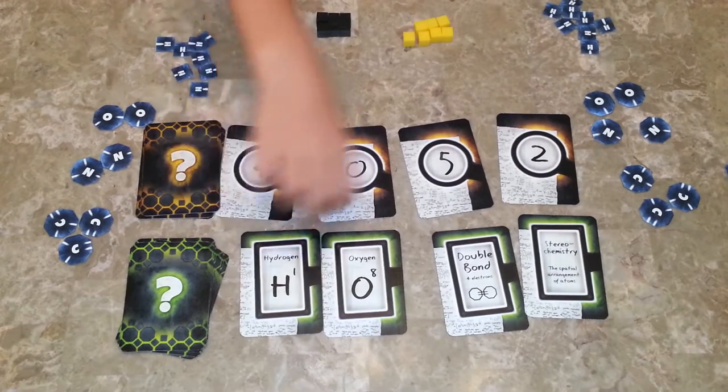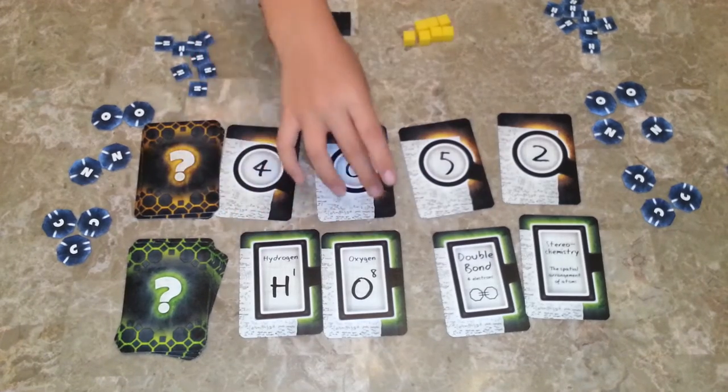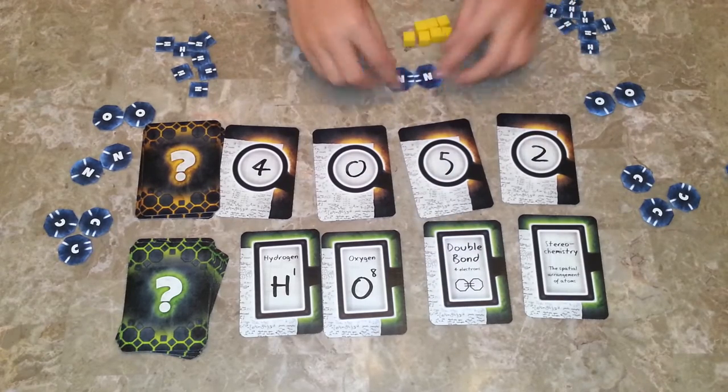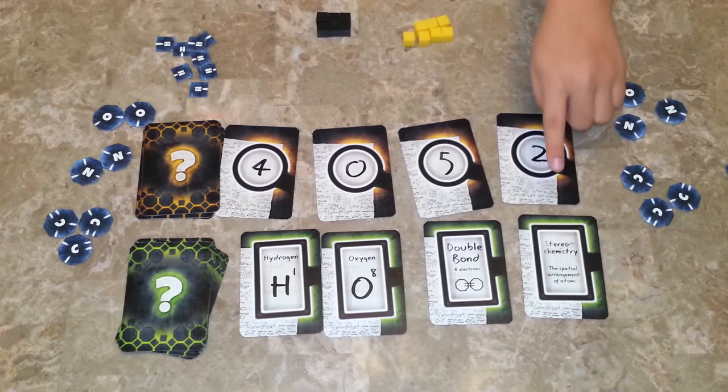With the hints, the knower can show how many hydrogens or oxygens there are using the numbers. Double bond shows how many double bonds there are — these are double bonds, there are two. And this is a single bond.